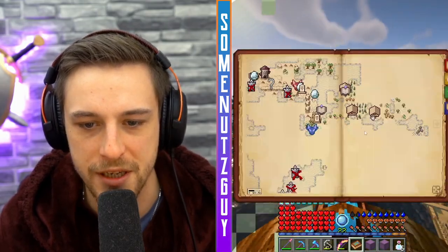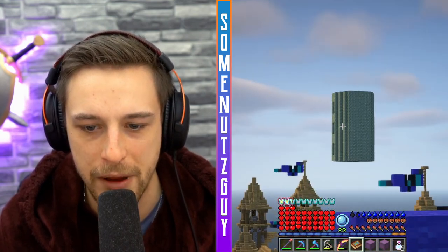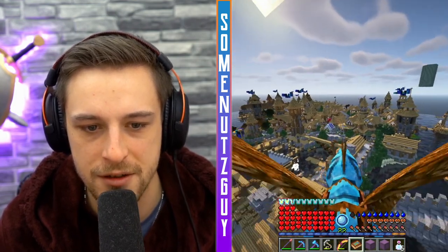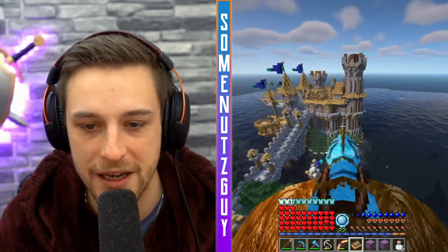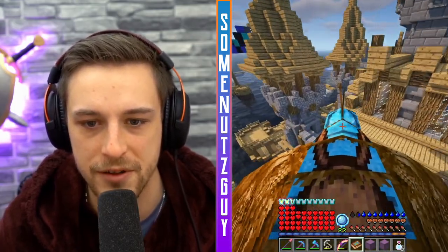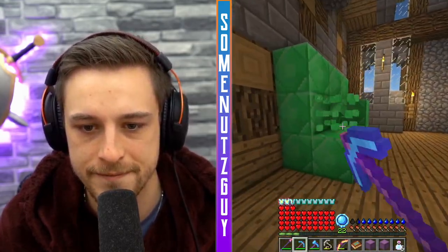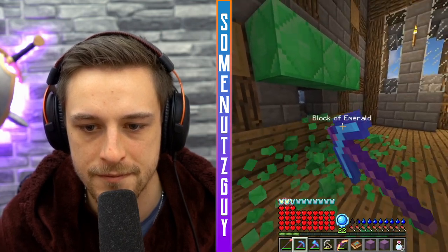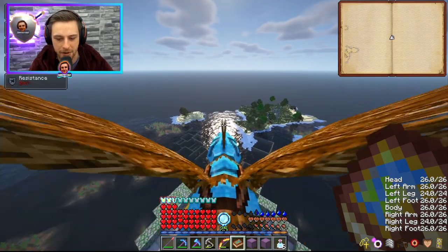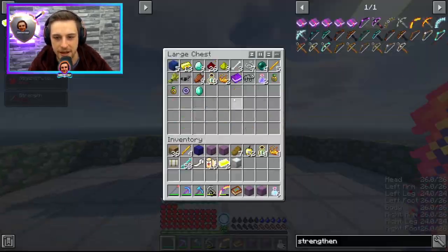We just found ourselves a port city — that was unexpected. There's even half a battle tower over there. Weird. Might as well grab the emeralds and we now have another mending villager if we need it, so that's nice. I did end up checking a couple of them and we got a couple of Upgraded Potentials and a High Jump — so that's kind of nice.